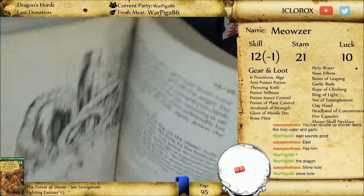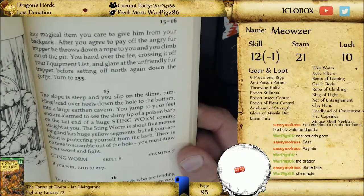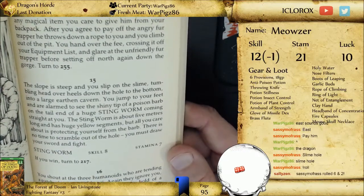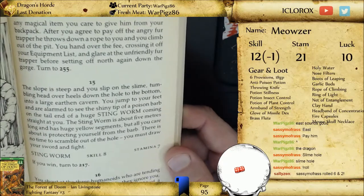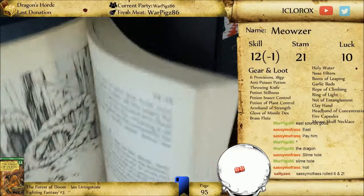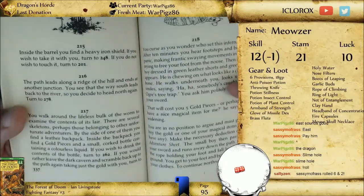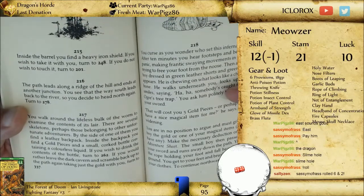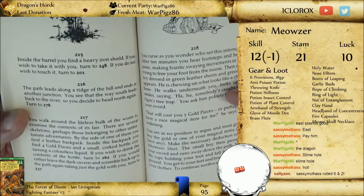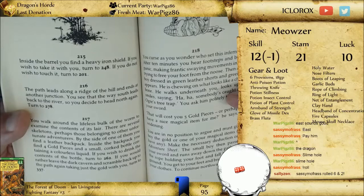If you win, turn to 217. If you guys type exclamation point roll into the chat, we'll actually roll two dice and we can use those for some of the rolls just to speed things up. You guys can roll for our hero, Meowzer. You walk around the lifeless bulk of the worm to examine the contents of the lair. There are several skeletons, perhaps those belonging to other unfortunate adventurers. Beside one of them, you find a leather backpack. Inside the backpack, you find four gold pieces and a small cork bottle containing a colorless liquid. If you wish to drink the contents of the bottle, turn to 262. If you'd rather leave it and scramble up taking only the gold, turn to the other one.